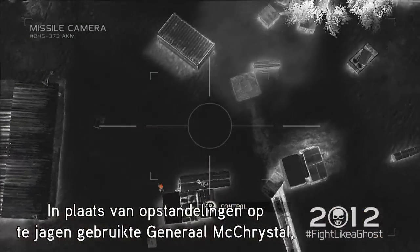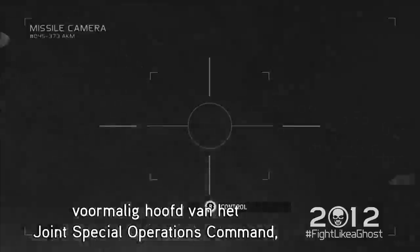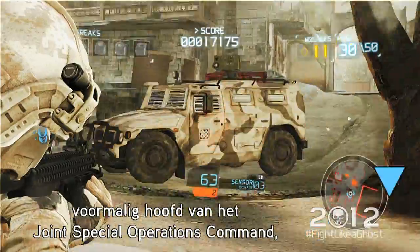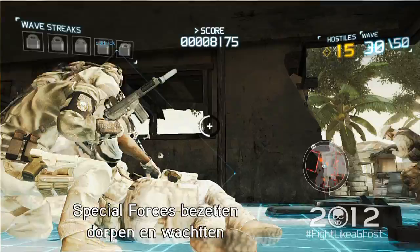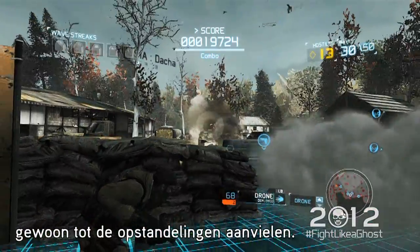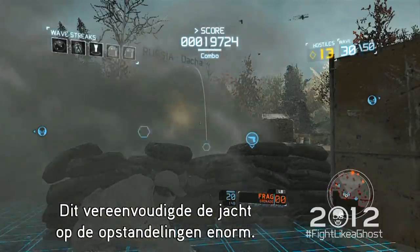Rather than hunting enemies across difficult terrain, General McChrystal, a former head of Joint Special Operations Command, used a different approach. Special Forces would occupy local villages and just wait for the insurgents to attack, which simplified the hunt immensely.